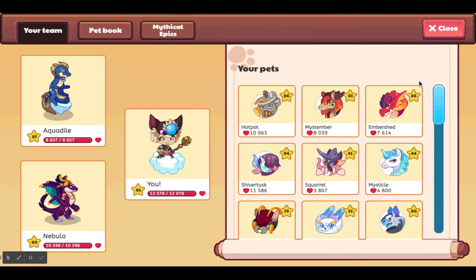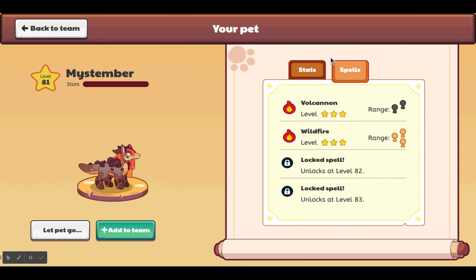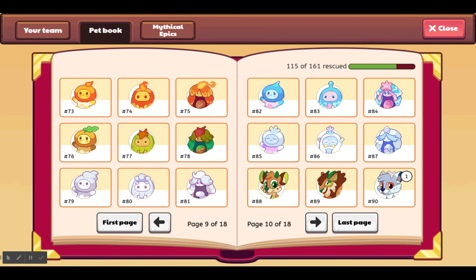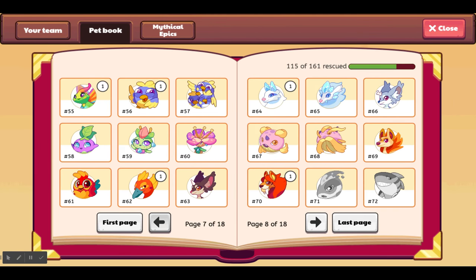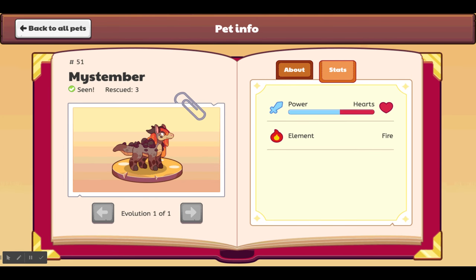The My Stumber has 8,039 hearts at level 81, two spells — Wildfire and Bull Cannon. It's new to me so I don't have those spells. It is number 51 in the pet book. Description: 'An angered My Stumber can't stop its heavy hooves, hard enough to cause a small earthquake.' A lot of power, not a lot of hearts, and the element is fire.